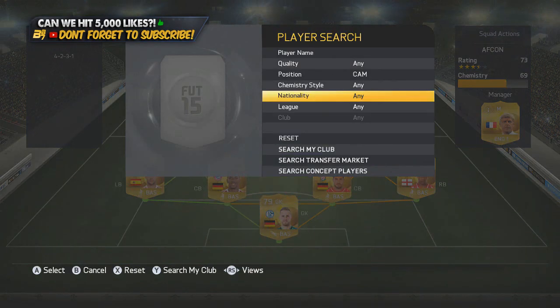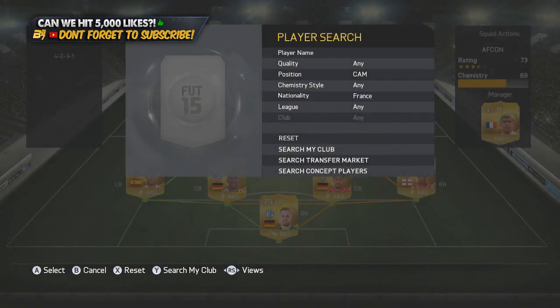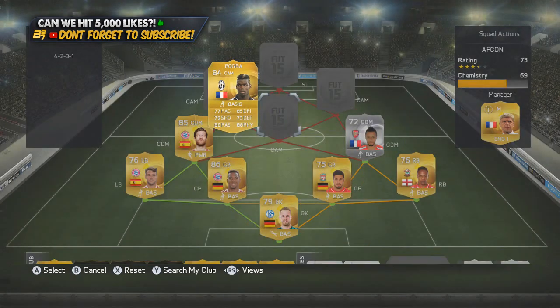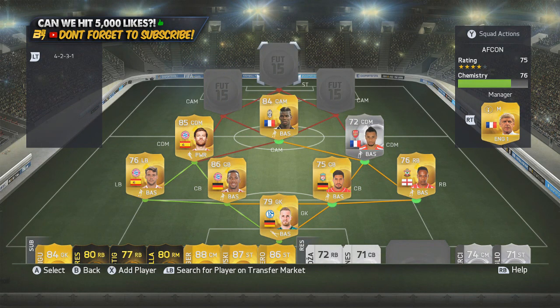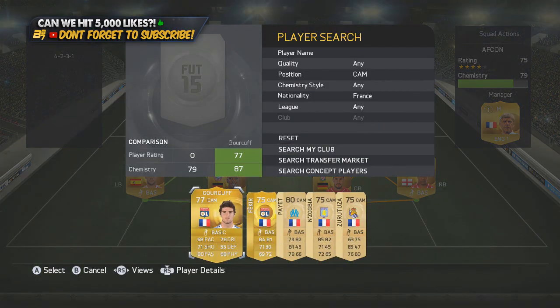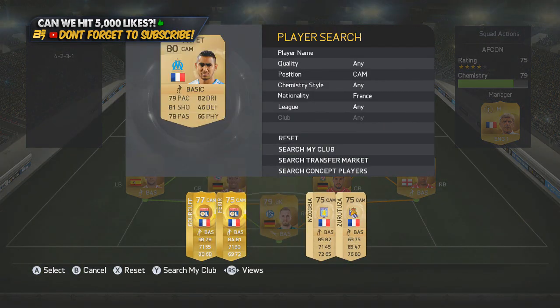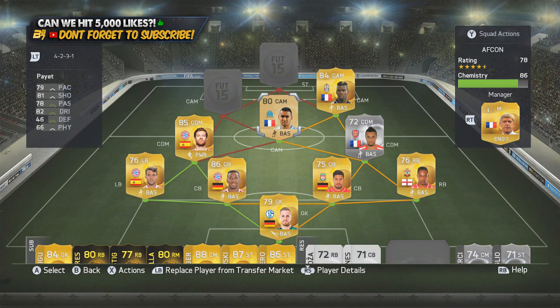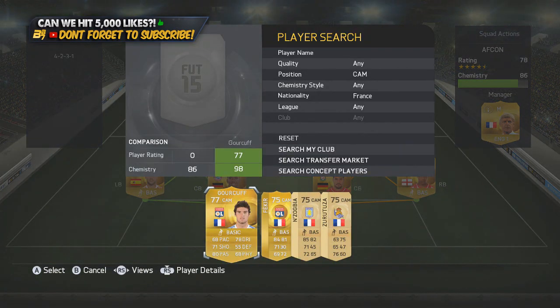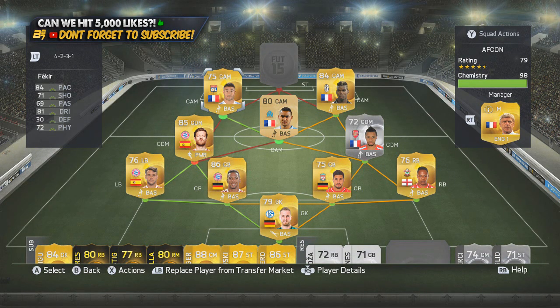We go to the French players to finish off this team — if you guys do build it, let me know what you think. In the CAM position we go with upgraded Pogba, from an 83 to an 84. In the middle we go with upgraded Payet, also with a position change from left mid to CAM. Then to finish off the trio of French CAMs we have Fekir — we absolutely love Fekir. The silver version was good, his inform version was good, and now he's got himself a standard 75-rated card.